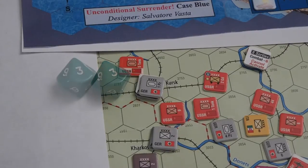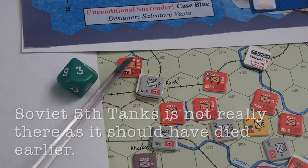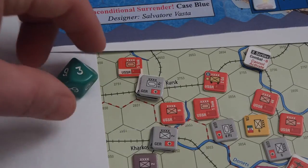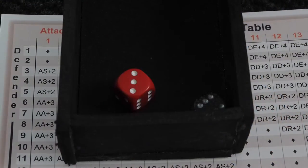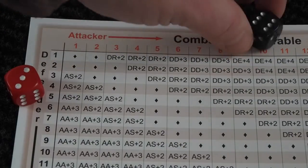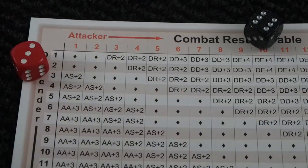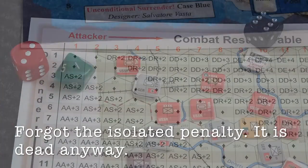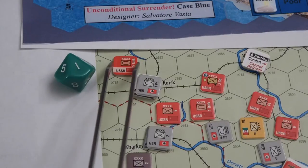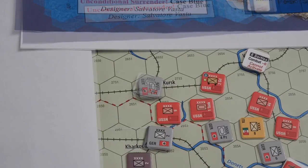I have retaken Kursk. With three movement points left, I am striking out against the Panzers here, which are isolated — costing two points. Plus two for being Soviet Panzers, plus two for being German Panzers, plus two for being German, plus two for Panzers. The Soviets need to take a minus two for being reduced. So that is a DD, and in this case a DD would eliminate this unit — no matter if it could retreat or not. I forgot to add a minus for being isolated, but it doesn't matter. Kursk is retaken.